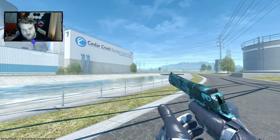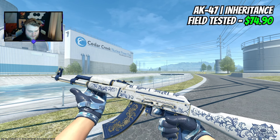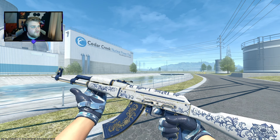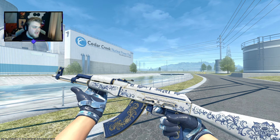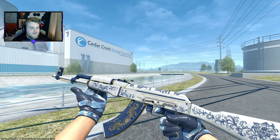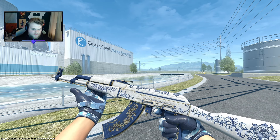I'm going to go for what I would say is now a top 5 AK skin — the Inheritance — and this one isn't Field Tested, believe it or not. So $75 pretty much for a Minimal Wear. As I always say, this is from the Kilowatt case, so expect this price to drop a bit over the next few months. But I would say we're getting close to the point where if you're going to be using this for the next year, pick it up now for $75 rather than waiting six months to get it for $55. I think you're going to get $20 worth of value from it in that time, so it's pretty fine to pick up.